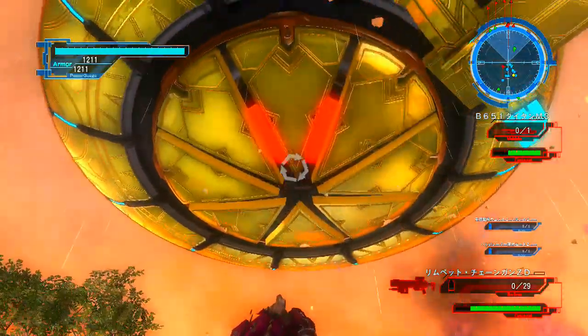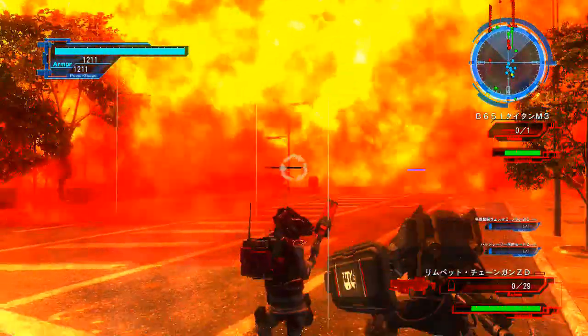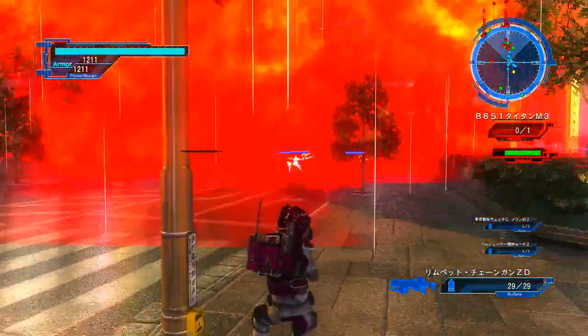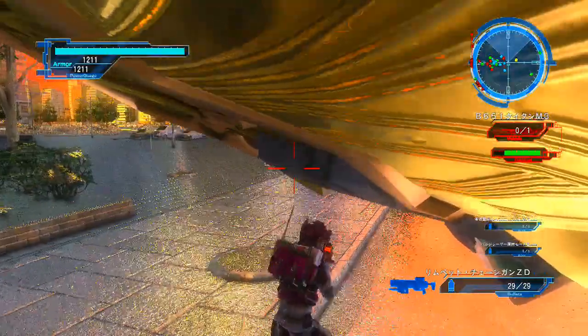Once the carriers start dropping ants, blow two of them up — the one in the center and the one over where the fencers are. Now walk up to the two teams of fencers to recruit them, and head over to the third dropship.